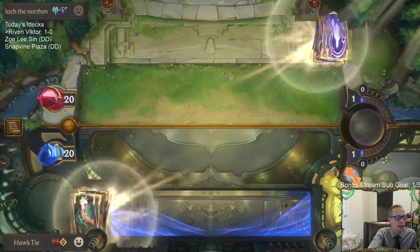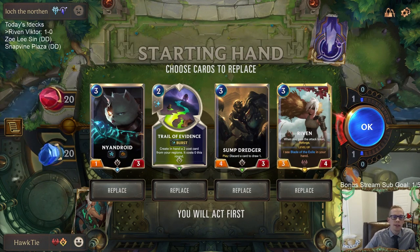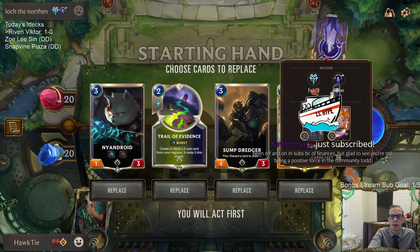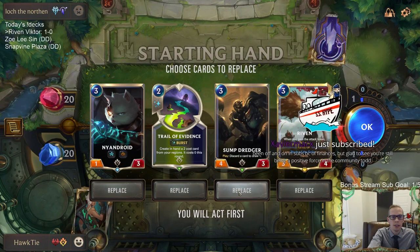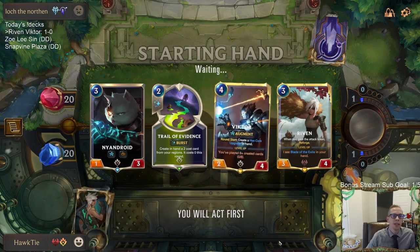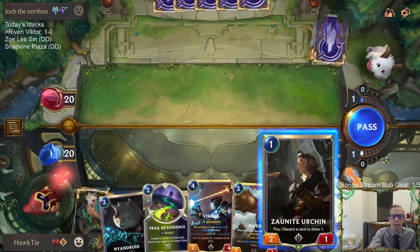There's a 3-mana burst spell that just says all of your team gains Challenger until end of round. That's already a decent spell and it's a 3-mana burst spell. Now you're giving it a 3-mana cost — you have to spend unit mana on your landmark and it takes up one of your spots because it's a landmark. But for the entire rest of the game, you're going to be able to have everything get Challenger. That's already good enough, it doesn't need the plus-1 plus-1.